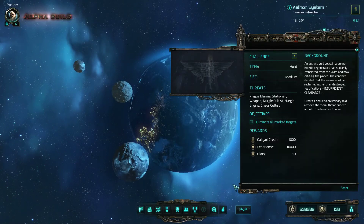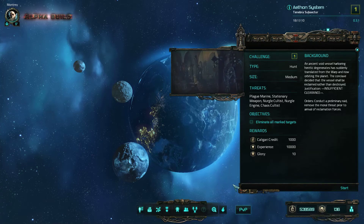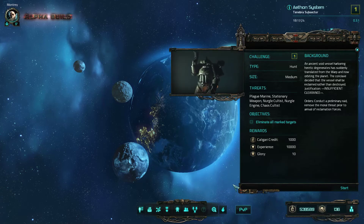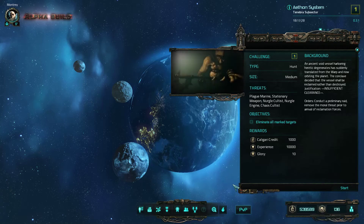Hello and welcome back to Let's Play Warhammer 40k Inquisitor Martyr again with our assault gunner. We are going to do a heretic rebel - or to tell it differently, it's a medium-sized hunt. The threats are Black Marine, Stationary Weapon, Nurgle Cultists, Nurgle Engine, and Chaos Cultists. We have, as it is a hunt, to eliminate all marked targets.